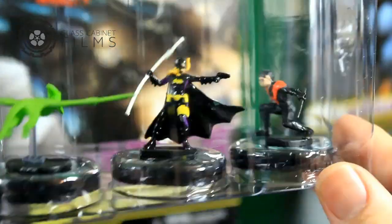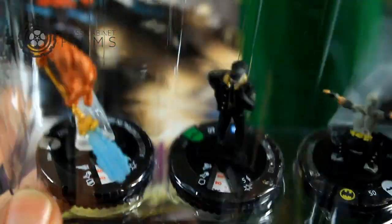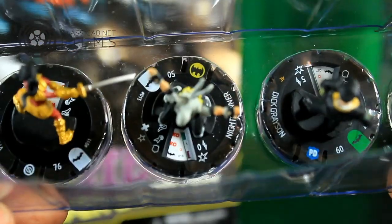Batwoman looks really awesome. Then we have Beast Boy Pterodactyl here — that's pretty cool looking. And that is Batgirl and that's Nightwing. August General and Iron — looks similar to the original one they made but it looks cool. Dick Grayson, nice sculpt. Night Thrasher — that's interesting, I've never seen that character, that's pretty cool.